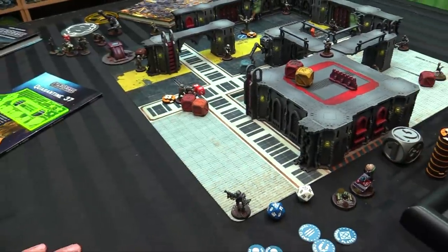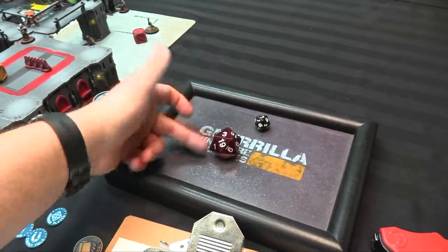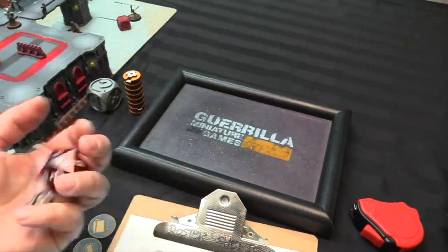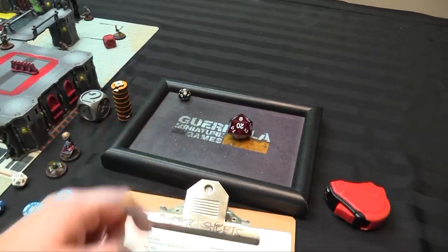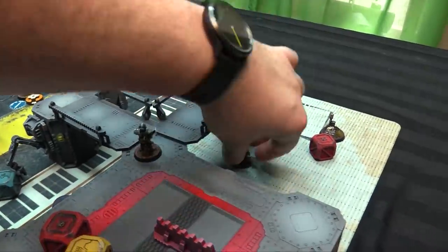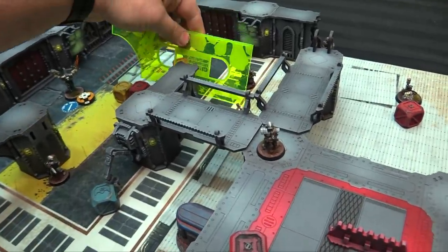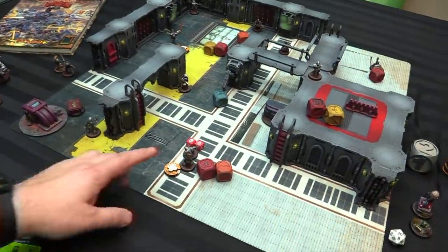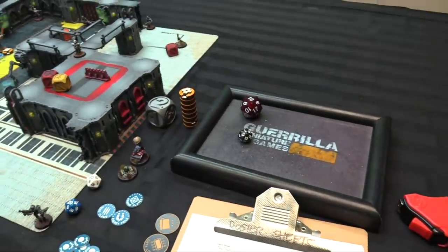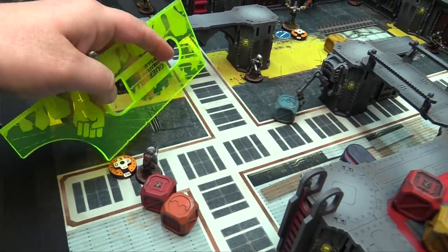A zombie with line of sight fires its carbine — shoot plus 0 against the sentry at fight plus 3 — rolls a 7 versus 6, hits but no damage. Another shoots at Oberon — with Void Blade his defense is plus 6, so he's fine. More zombies take shots — all misses due to the void blade bonus. Rico and the zombie fight it out — zombie plus 1 versus Rico plus 2 — rolls 18, enough to finally kill it. Rico can now move 5 to rejoin the group.